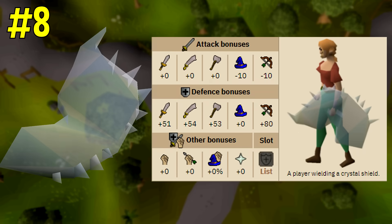Next up coming in at number eight is the crystal shield. The crystal shield offers the highest ranged defense in the entire game and it is notably higher than any other offhand slot. The crystal shield offers a ranged defense bonus of 80 where the next best item is the dragonfire shield which offers a ranged defense of 22. This item is an absolute beast when it comes to any circumstance where you need to maximize your ranged defense.